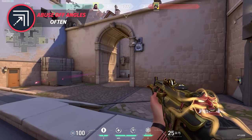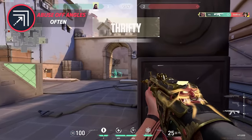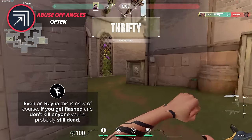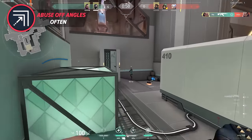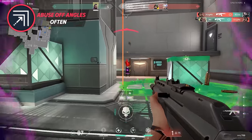If you're standing wide, completely out in the open, crouching in front of Generator on Ascent A site, you're probably dead. But as Reyna, you have the ability to get one and dismiss right out of there. Given that Reyna's value lies primarily in her ability to eliminate opponents, it's crucial for her to take these fights and win them. If you play Reyna, you must have the confidence to engage in risky fights and the mechanical skills to take advantage of these positions.